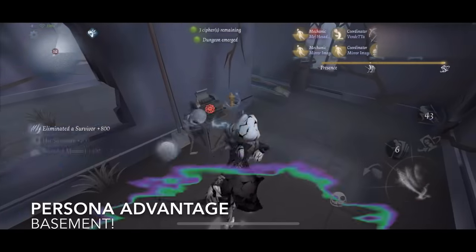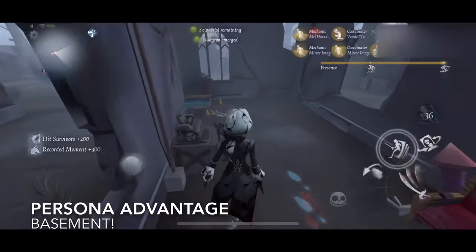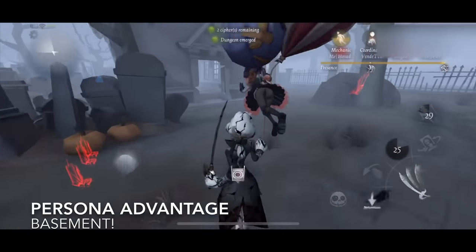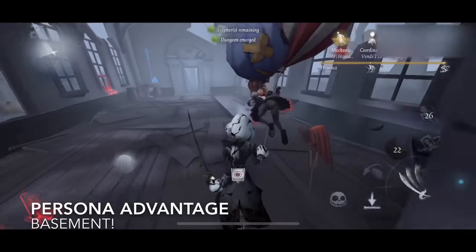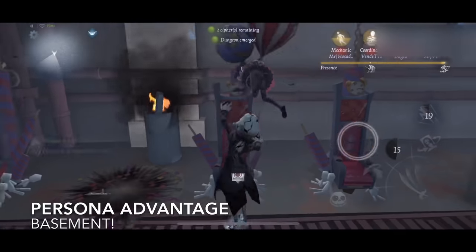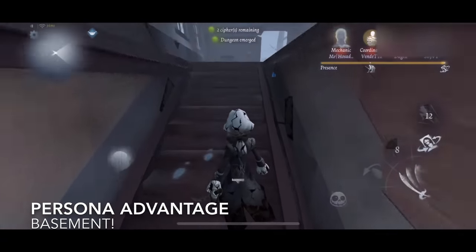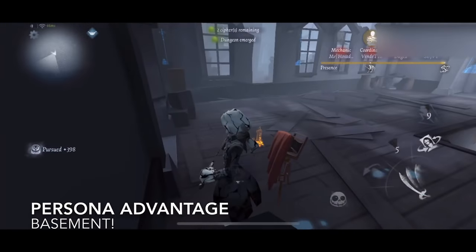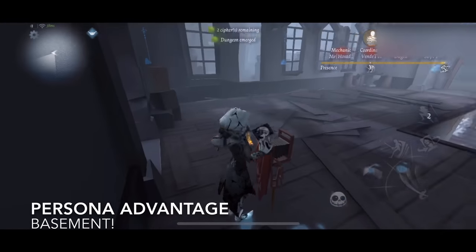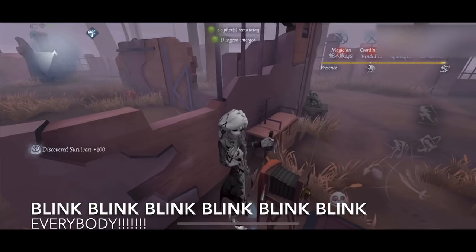The advantage of my persona build is the ability to increase your speed when somebody is on balloons. Watch how far I am from the basement and watch me get there because of the persona build. That increased movement speed really helps in the beginning of the game — you can down somebody, hold them, and get to another part of the map to keep hitting people, or get to riskier rocket chairs that are harder for survivors to rescue from. Not all rocket chairs are equal. This is one of the main reasons we use this build.